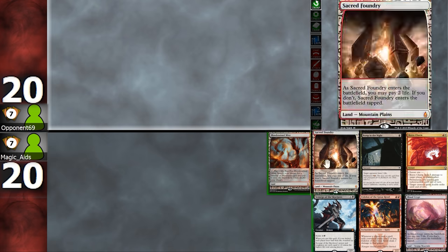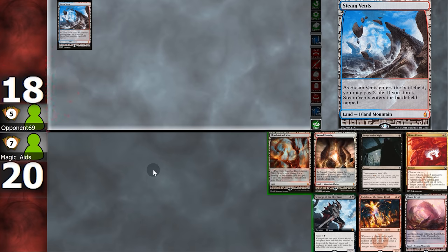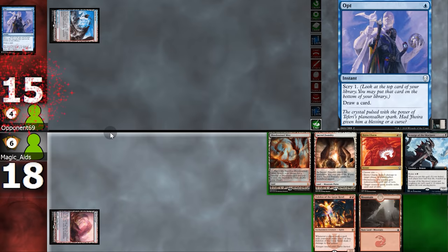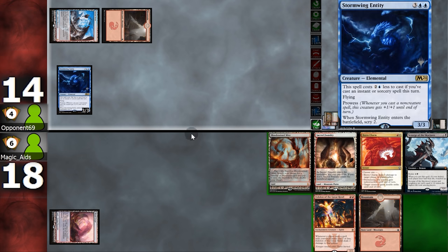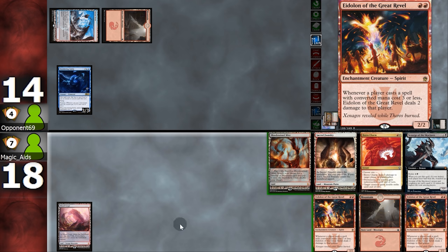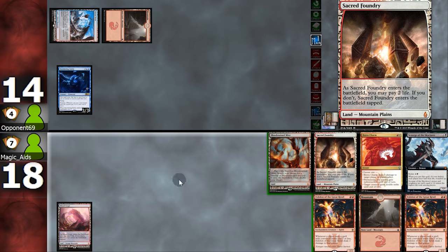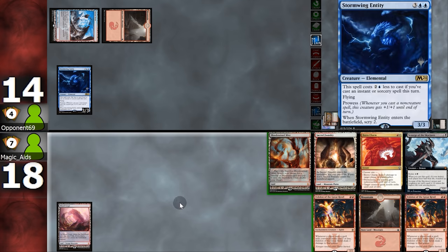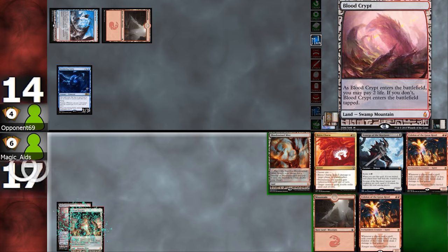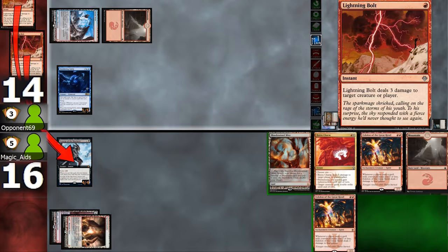On to Game 2. Opening hand has a lot of cards that cost 2, but it's not too bad, so we're gonna keep. Opponent shocks and passes. We shock, play Bump in the Night, and turn the opponent. Opponent fetches, plays Monastery Swiftspear, Gutshot, and then Stormwing Entity — that's pretty tough. If we play Scourge on 4 or 5 it would be at bolt range, or we could play Eidolon and play Scourge next turn, which would be safer. Being a little hesitant to shock right now since we don't really know how much damage they'll do to us next turn — but let's shock and play Scourge.